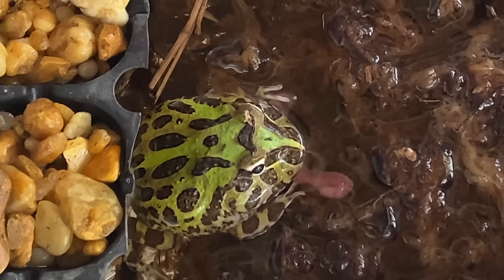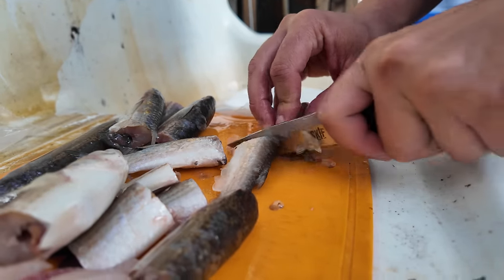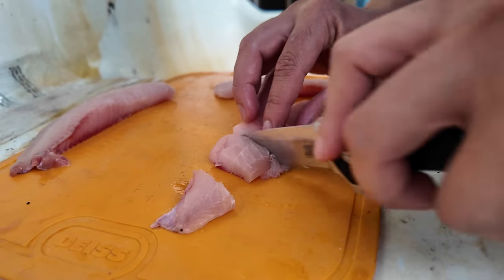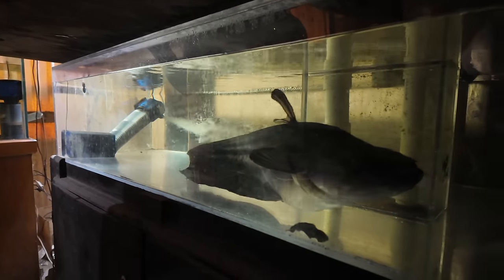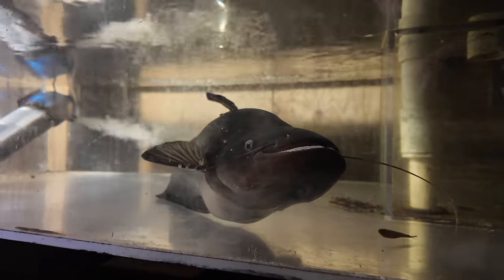Hi everybody, we are going to feed all of our fish today. Our first choice is to always get a fish to eat pellet food because it's the most nutritious. Second, we try to feed mullet because that is a whole fish product — it has the fins, bones, and innards. And if we can't get the fish to eat any of that, we try krill or frozen tilapia pellets that we thaw out and cut up. In this video we can't show you all of the fish, but here are a few.